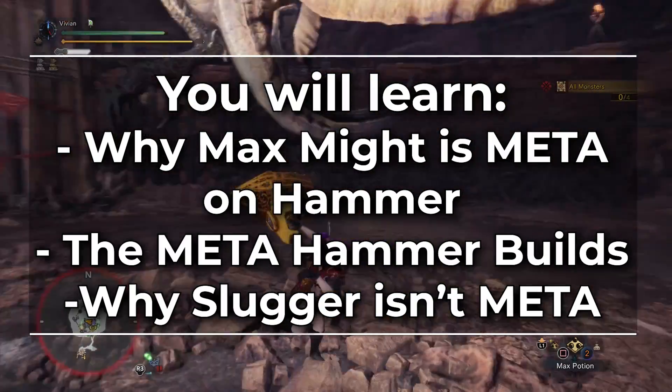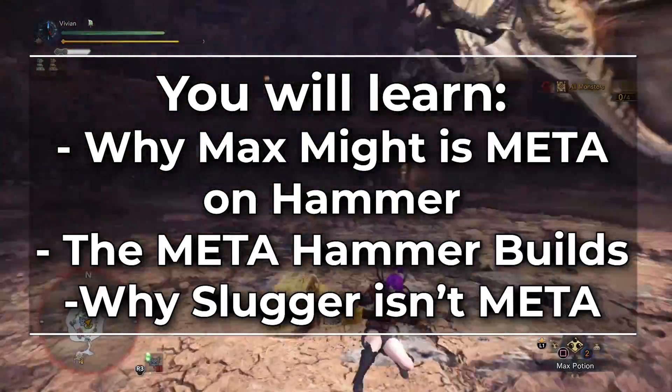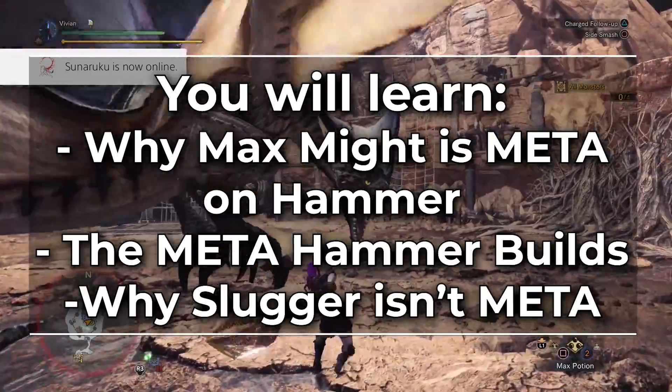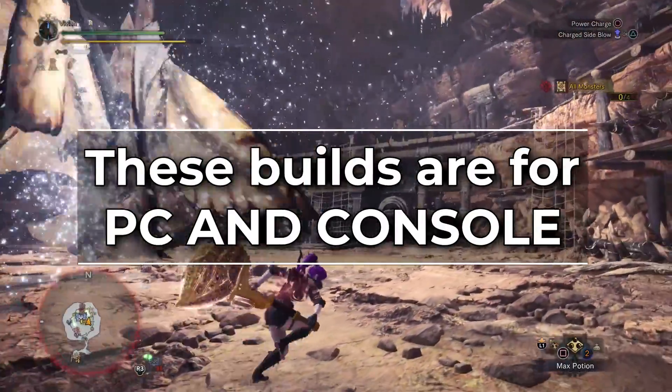This time we'll be covering why Max Might is meta on hammer even though you use stamina, the meta hammer builds, and explain why Slugger isn't useful on hammer outside of a few niche situations. And yes, these builds are for console and PC.